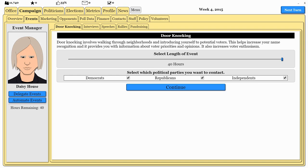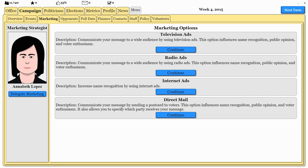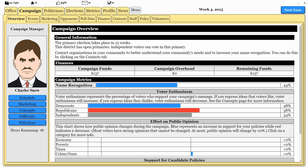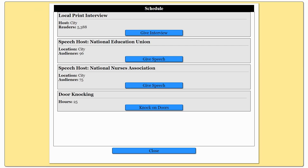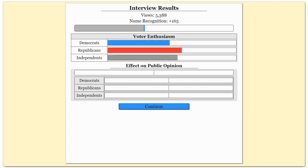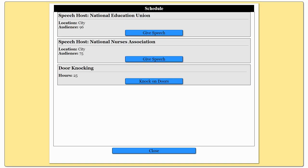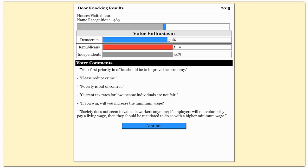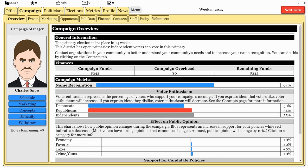Door knocking we could continue doing. Eventually we could go into marketing — television ads. But depending on the position you're in, you may or may not be making any money. We're getting a few campaign funds from individual donations. We just got a local print interview — that's absolutely awesome. That allows us to get in the paper, and you can see the recognition we got there. I'm also going to speak to the National Nurses Association and the National Education Association and do some more door knocking to gain recognition.